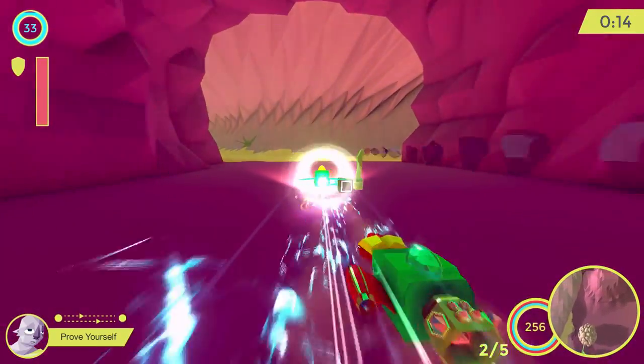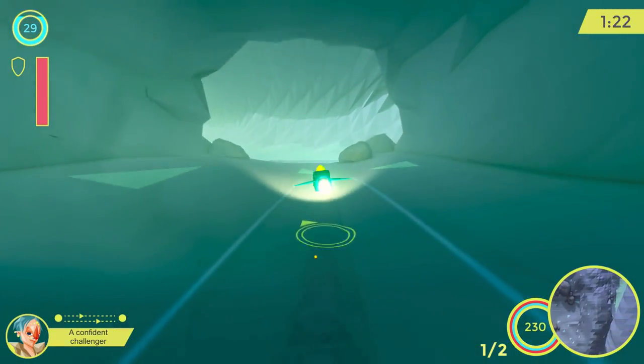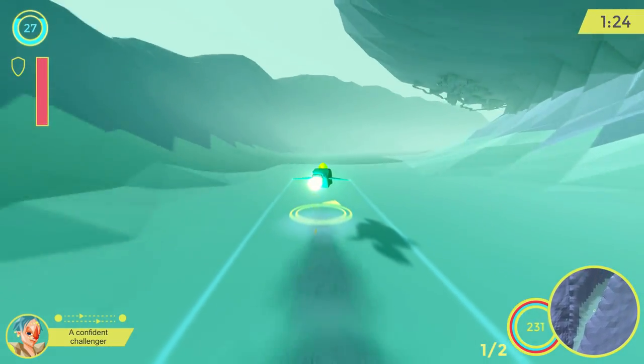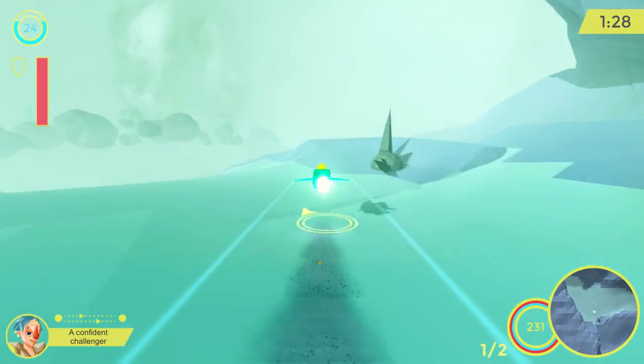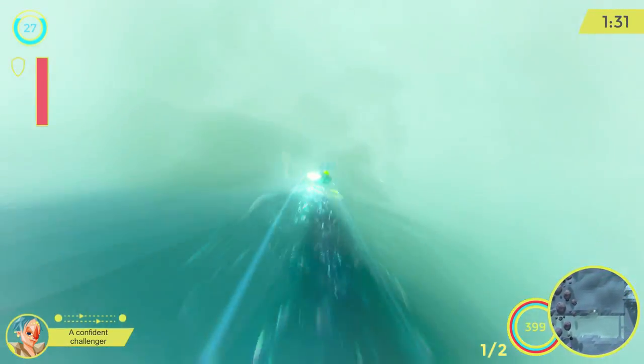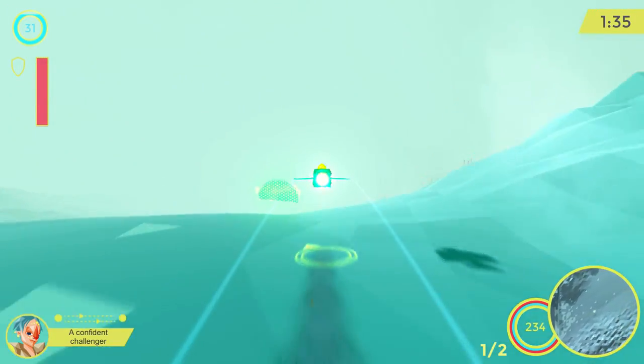In Smugglecraft you race across randomly generated wastelands that feature plenty of caverns, lakes, mountains, hazards, obstacles and other random delights. It's got that look about it that plenty of games made in Unity seem to have — very polygonal but also colourful and stylish. It's very nice to look at and plays into the general calm, serenity of the game.